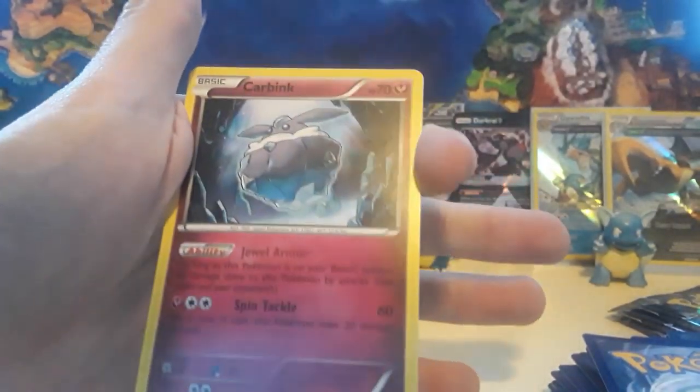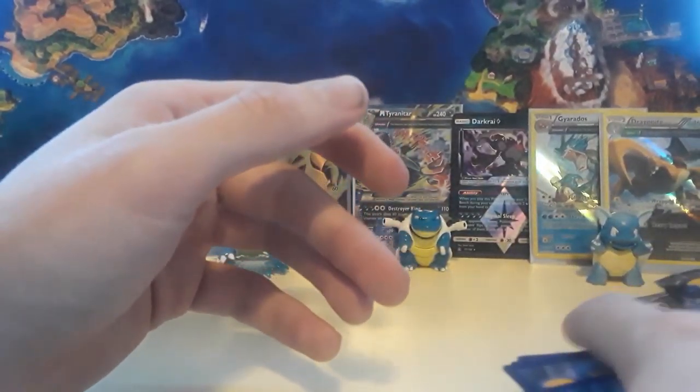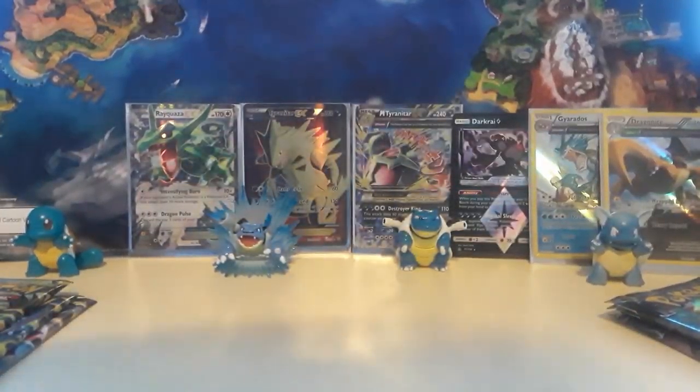We have an Ultra Ball, Ninjask, Shelgon, Dratini, Electric, Swablu, Vibrava, Exeggcute, Flygon for the reverse, and then we have a Carbink non-holographic card. Bulk goes in the box and we'll sort through it later.